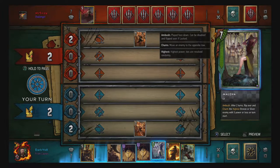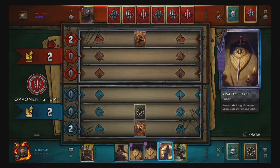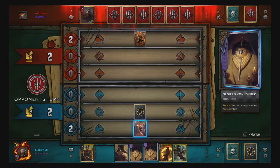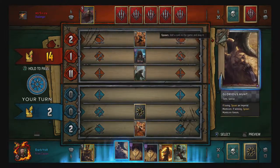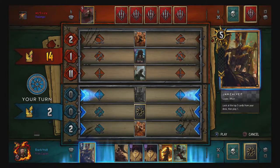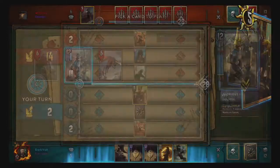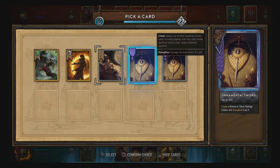On turn start, charm the highest bronze or silver enemy with five power or less. Move an enemy to the opposite row — okay, doesn't seem to be limited to that. Is that an elf guardian unit? No it's not. We're losing so I can spawn an Imperial Manticore if I want, but let's just play out — might as well do the swapping.